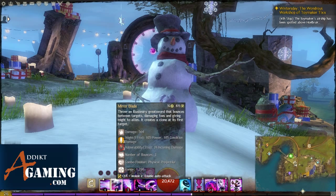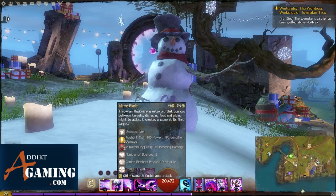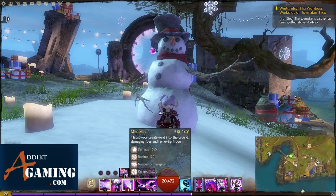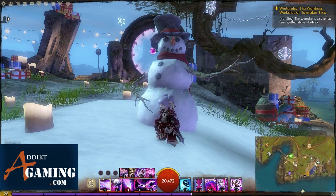For the greatsword, number 2 basically throws my sword, hitting enemies and bouncing between enemies and allies. If it hits an ally it gives them might, and if it hits an enemy it applies vulnerability — and it's pretty good damage as well. Number 3 is a little AOE which also removes a boon from enemies, though it is a little harder to hit because the circle is kind of small.